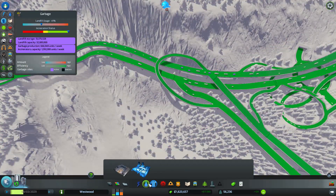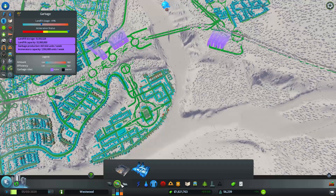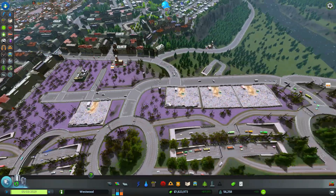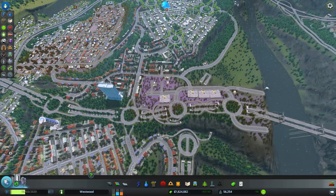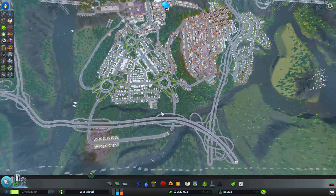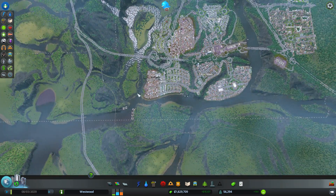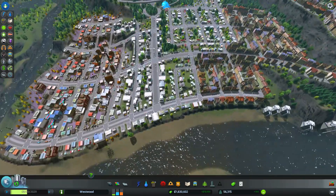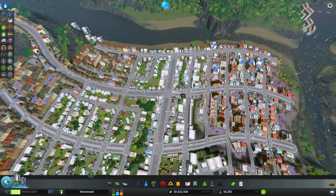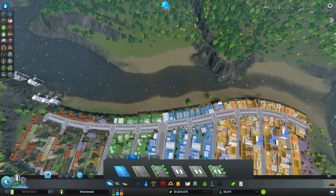Okay, my power is doing good and my incineration status is awesome. Landfill usage is 41%, water's okay, electricity's okay. Those guys will all add to my overall electricity. One of the things about putting all these garbage trucks way up here is it's going to take a hell of a long time for them to get all the way down there. I do need a trash dump somewhere over here and I don't really have a good spot. What I'm thinking of doing is making a bridge over here — just having a little trash island. The overall traffic here is super light so I think I can get away with that.